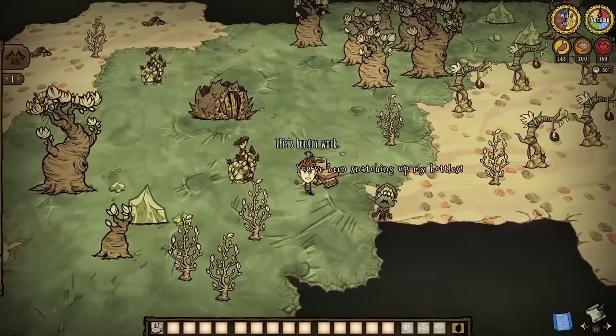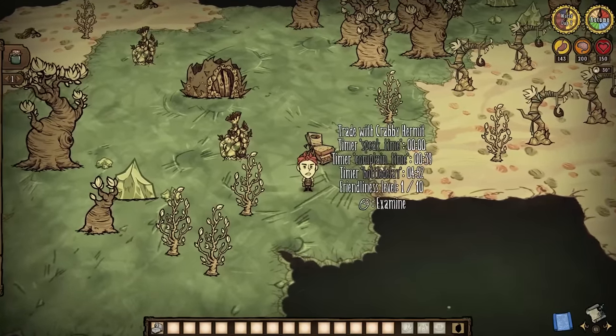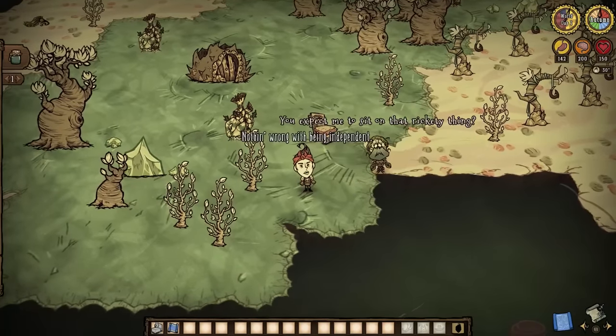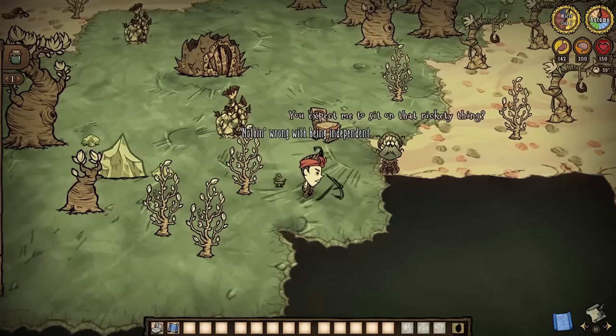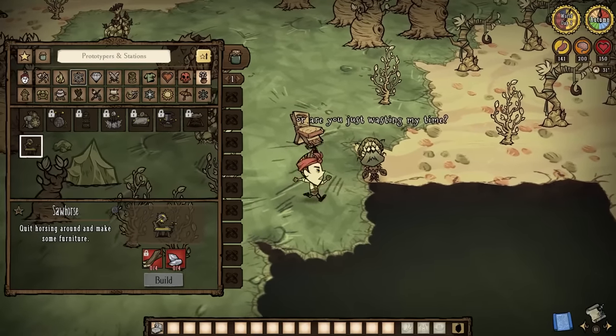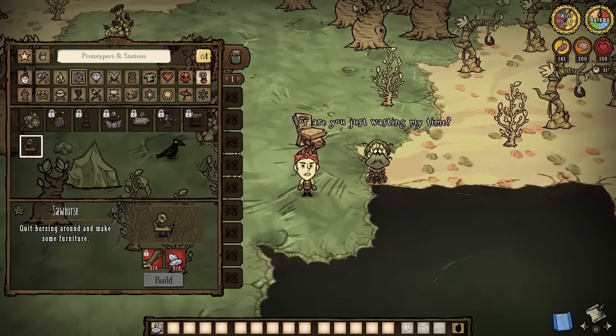Either way, the final destination is the same. Once you can craft a chair, you best make one for our resident granny, as it will not only give you a friendship point with her — meaning we actually have a whole new task for her quest — but also a blueprint for the sawhorse crafting station.